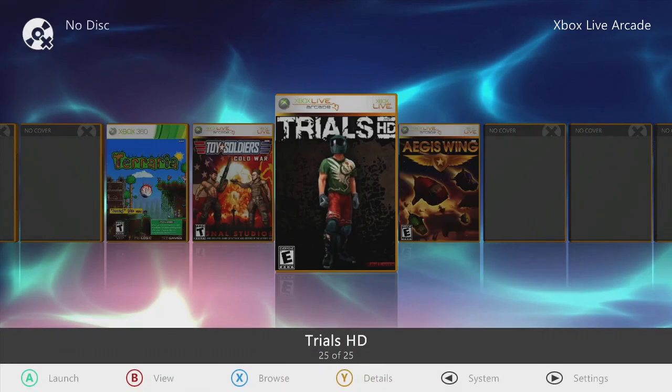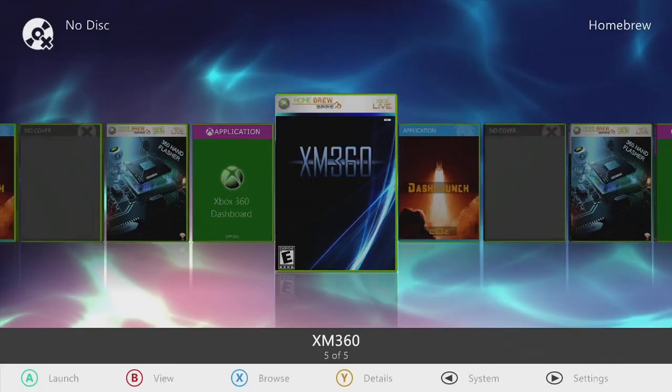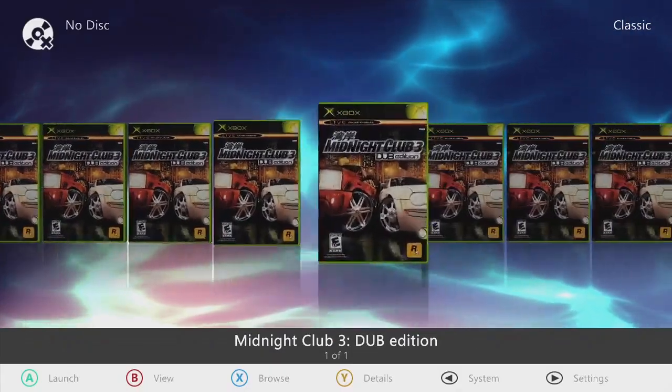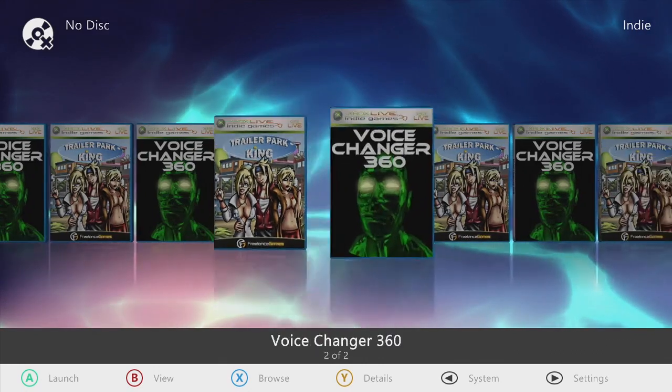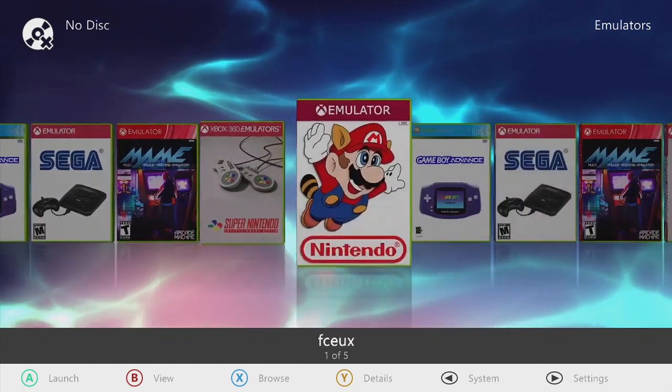Xbox Live Arcade — 25 titles. Your homebrew section where your tools reside. Classic game. Indie games — Trailer Park King and Voice Changer 360. Emulators — Game Boy Advance, Sega, SNES, Nintendo, back to Game Boy Advance.